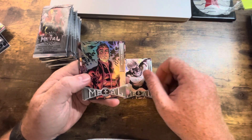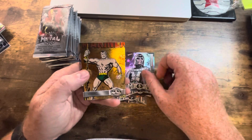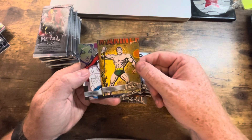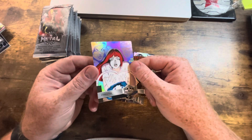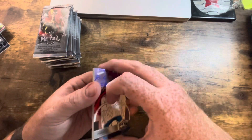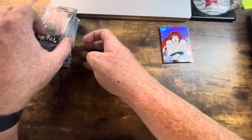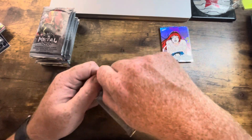So — Sabertooth, Multiple Man, Jubilee, Magneto. That looks like a gold parallel of Namor. Let's see, one of the upper levels. And then Firestar. So anything above 100 is kind of that second tier, that alternate art — those kinds of cards.